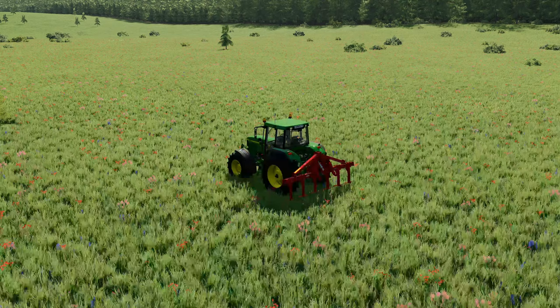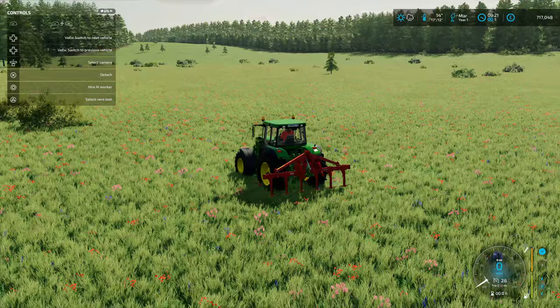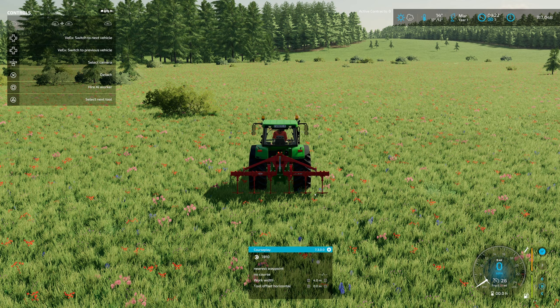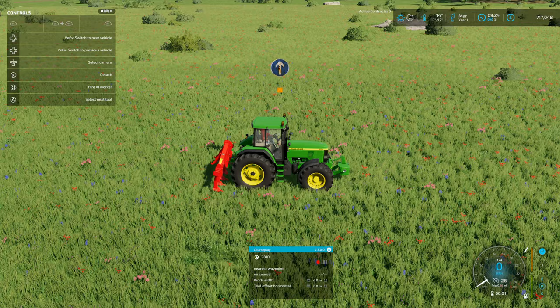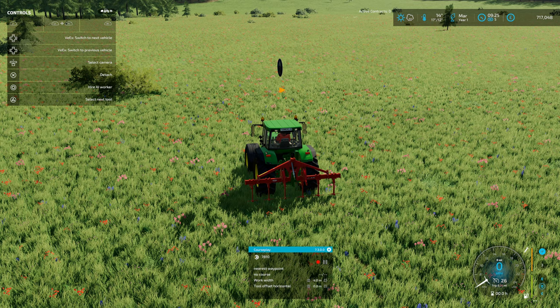Let's jump in the vehicle and bring up the heads-up display. First, make sure that 'Allow Create Fields' is on — we have a completely blank canvas here. Bring up the Courseplay HUD. This vehicle has no courses loaded so we have a blank display. The only button visible is the round Record button. Hit Record and you'll see the first waypoint appear above the tractor along with the familiar start symbol.